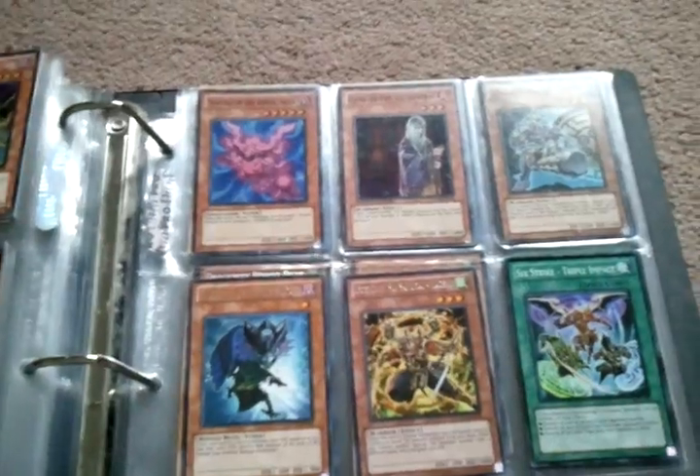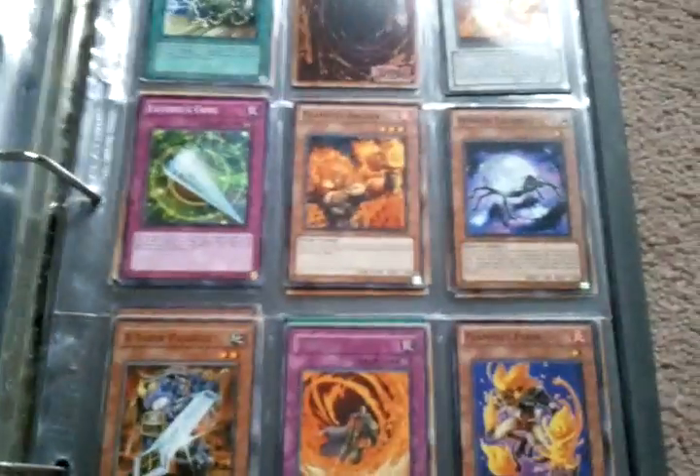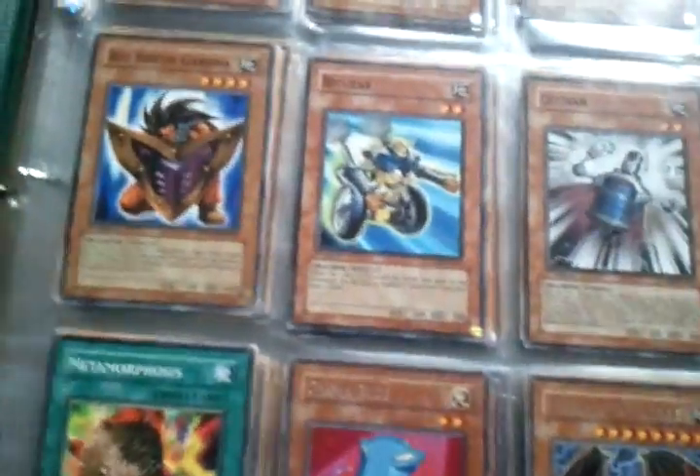If you guys are looking for a bunch of Fabled stuff, I have a bunch of those as well, along with two Grim Rose - just message me. We're almost done through the black binder. That was basically the Dragoondi structure - again, multiple copies, so let me know how many you want. And that's it for this binder.